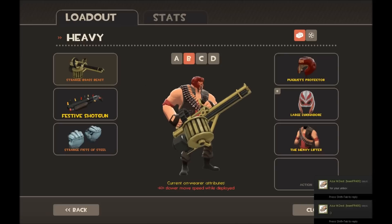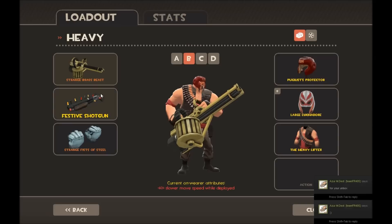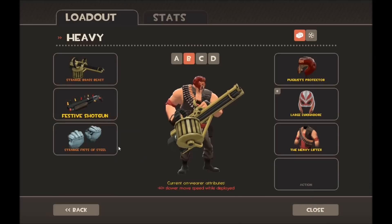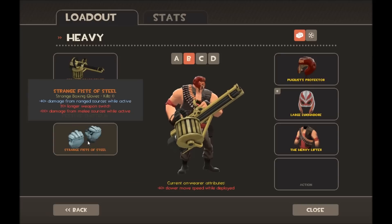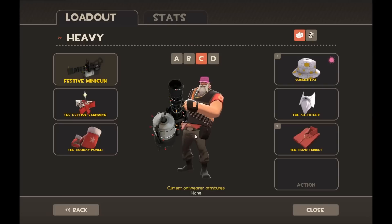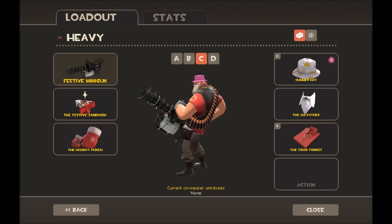For Heavy loadout B I use the Brass Beast — not sure why — the Festive Shotgun for extra firepower when the minigun isn't quick enough, and a Strange Fist of Steel so I take less damage while running around. Then there's my boxing loadout with the Pugil's Protector, Large Luchador, and the Heavy Lifter.